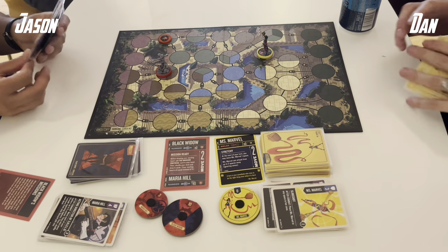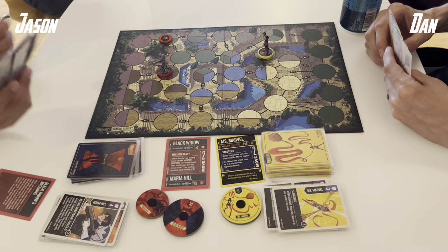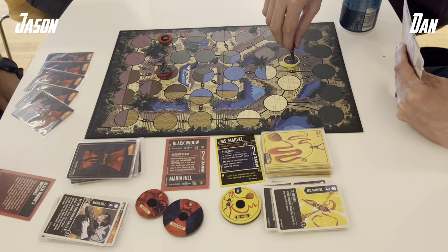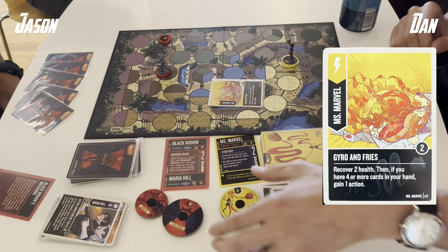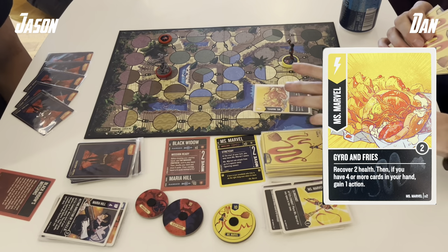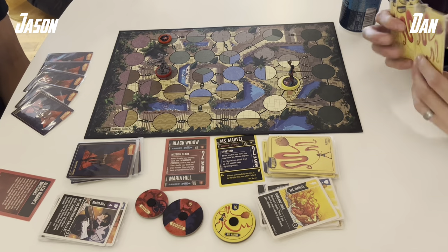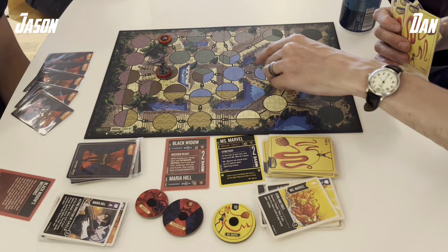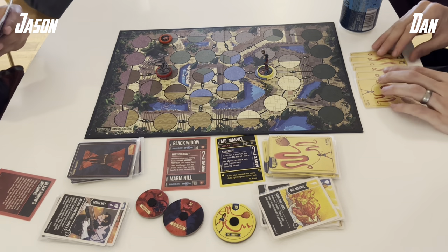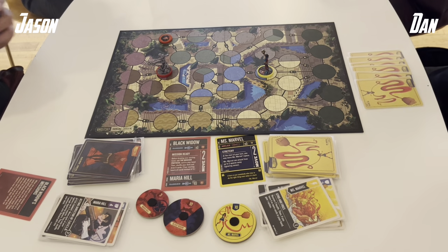We're at a bit of an impasse now. I will simply maneuver and pass the turn to Dan. At this point Dan can choose to pressure — I have 5 cards in hand and he knows one is likely a scheme — but instead decides to recover health and gain an action. That's I believe all of the health gain gone from Dan's deck, the only two schemes that will heal. He places himself in a position where he's able to jump to most positions on the board.